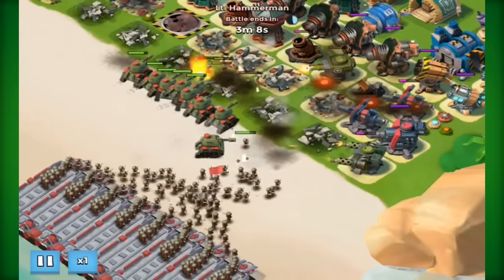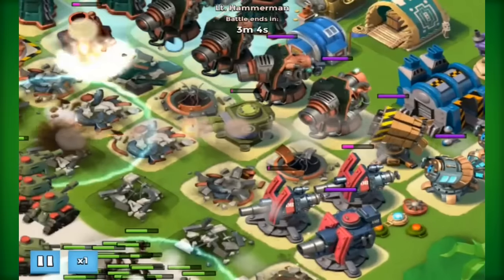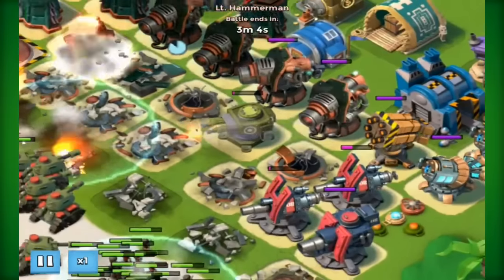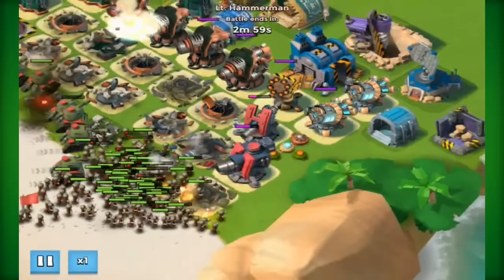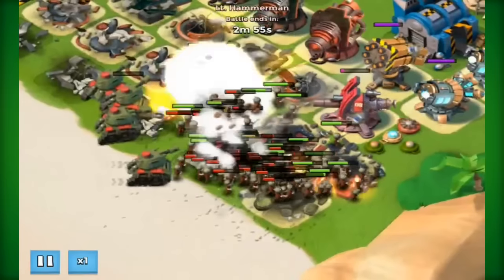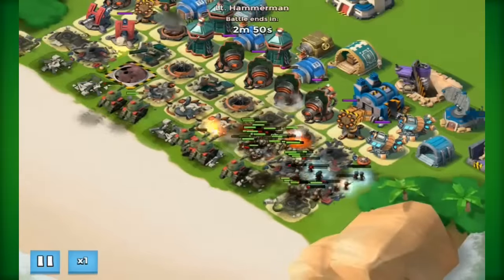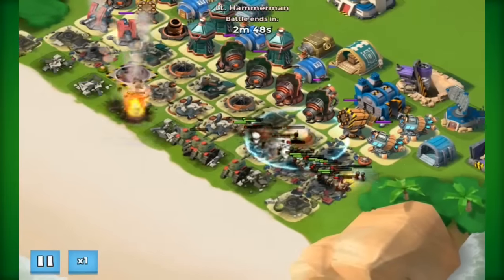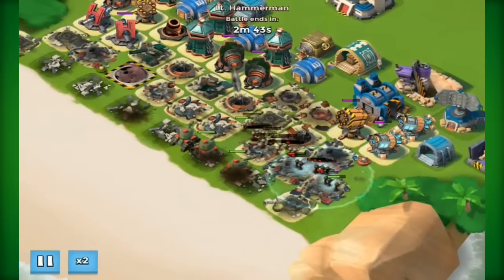More riflemen - this is like Rifleman Central. The boom cannons are going to take down the tanks, and the Shocks and Rockets should definitely deal with the riflemen because they've got no medics. If there was medics right now it would be impossible. That's why medics and Grenadiers are so overpowered, especially for hammering defenses. But we're going to definitely do this.